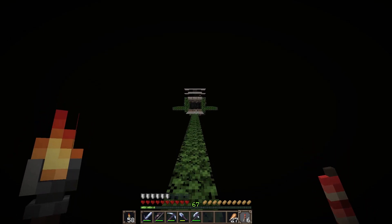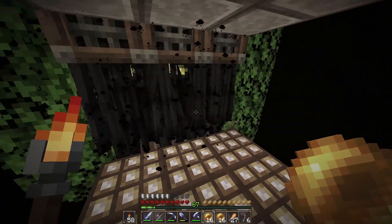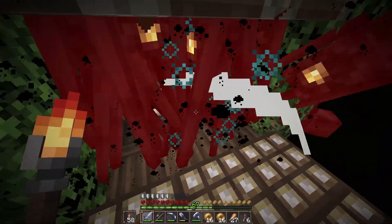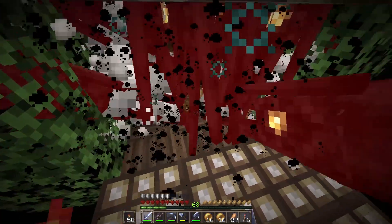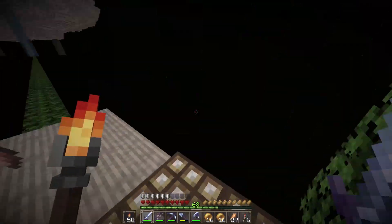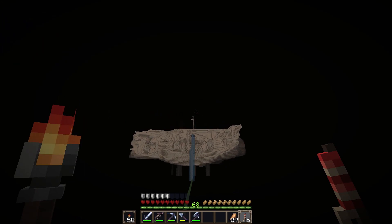Already you can see the ridiculous amount of endermen spawning on this platform — it's a stupid amount. To the right is the enderpulse teleport stuff. All you do is stand here — they can't hurt you; they don't even see you because of the trapdoors and the blocks. I should probably stop killing them because I'll get too many ender pearls. There's no redstone — just being this far from everything with this much void makes them spawn ridiculously. Since they have no other place to spawn.